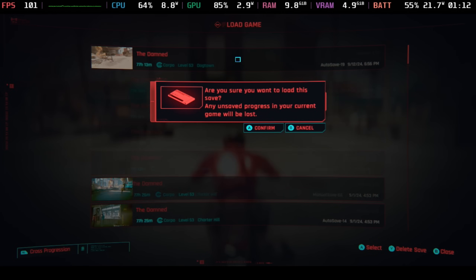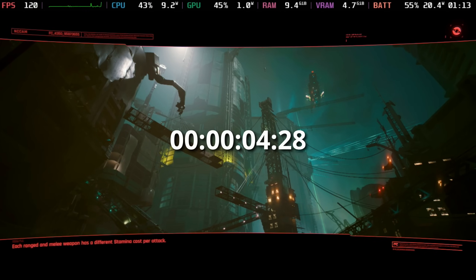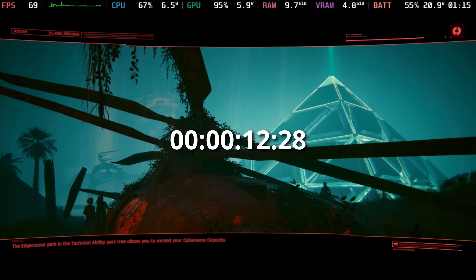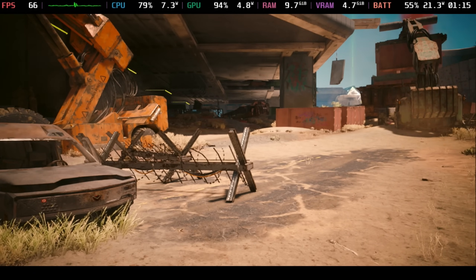Regardless of the settings, one side effect of the new 2.13 update is the load times have massively improved. You can get from start menu into game in just 16 seconds now, and it's massively noticeable when transitioning sections and also just loading up the game to begin with.